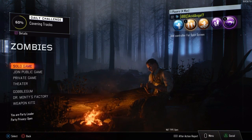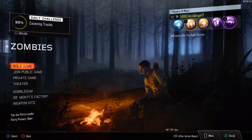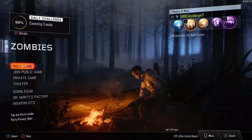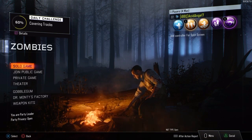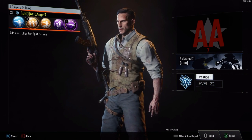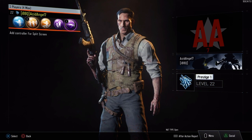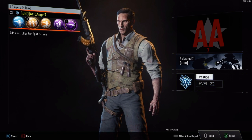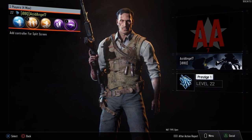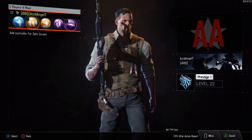I wanted to get into the detail that Treyarch has put into these characters, which you can obviously see if you push right on the D-pad. There were two things I noticed about Richthofen, and one of them was his belt buckle. If you look closely — and I'm sorry for the shitty quality — but if you look closely on his belt buckle, you'll see that it actually says his last name and the first initial of his first name, which is Edward. Edward Richthofen. It's a little Texan of him, actually, but he's German — he's got the accent and everything.